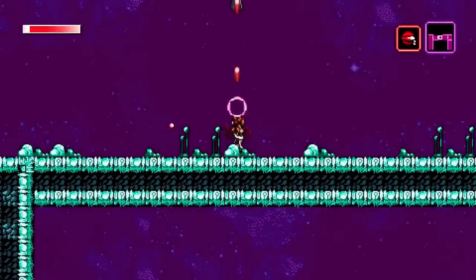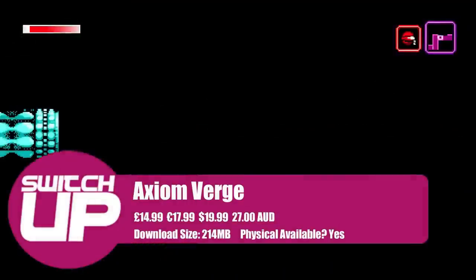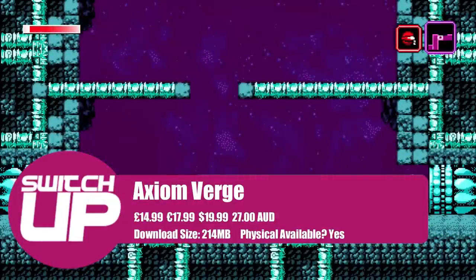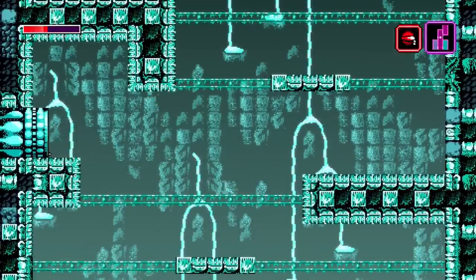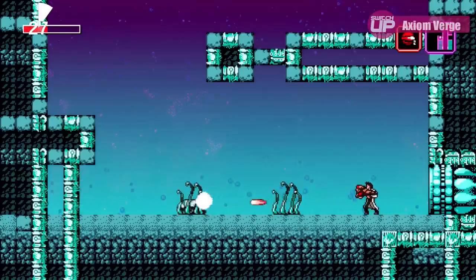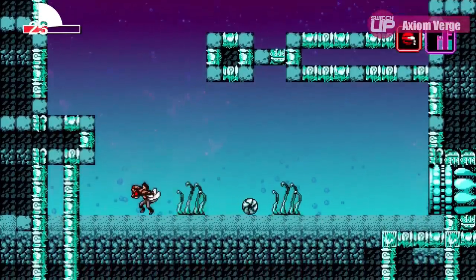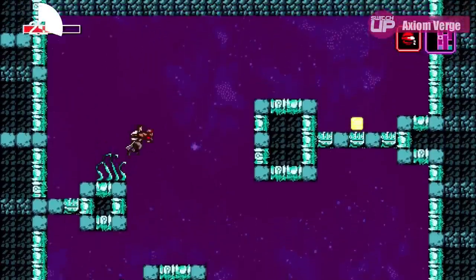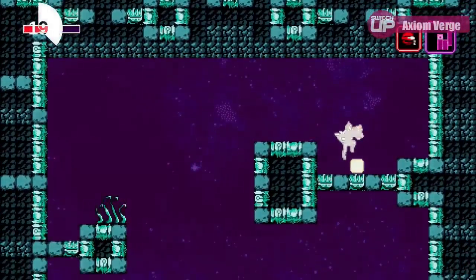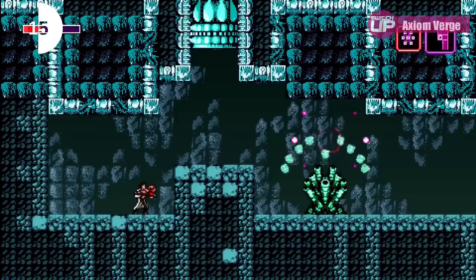The next one is a bit of a classic: Axiom Verge. My favorite Metroidvania of all time is Super Metroid, and this for me is a love letter to that game. You take on the role of a scientist named Trace in a world that feels very biomechanical. You'll pick up a host of tools and weapons that allow you to manipulate the world around you. I loved the alien world with its far superior technology and exploring each part of it as you went along.